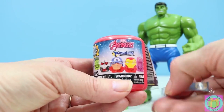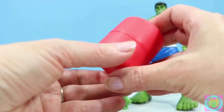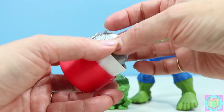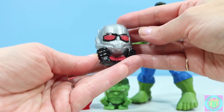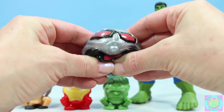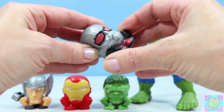Let's open up another Avengers Mashems. It's fun that we got Hulk and Bumblebee. Who is it? Oh, look — it's Ant Man! He looks super cool and squishy. That looks funny.